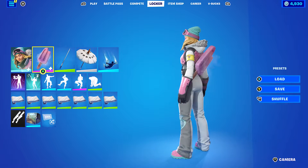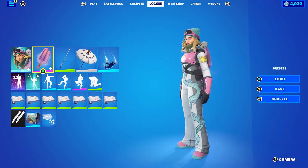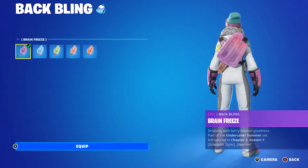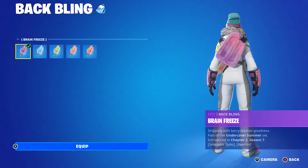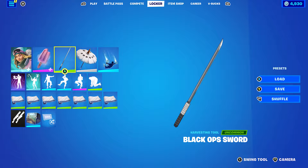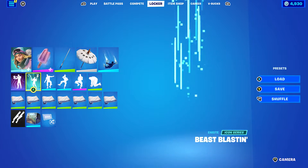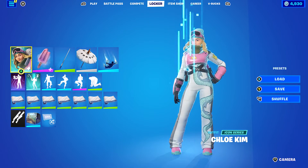For the second combo, I'm using the back bling Brain Freeze, which I find goes very nicely with the pink of this standard Chloe Kim edit style. Pickaxe is Black Up Sword — I wasn't too sure what to use, so I just went with this one. There's white and a bit of black. The wrap I'm using is Bandage, solely for the white.